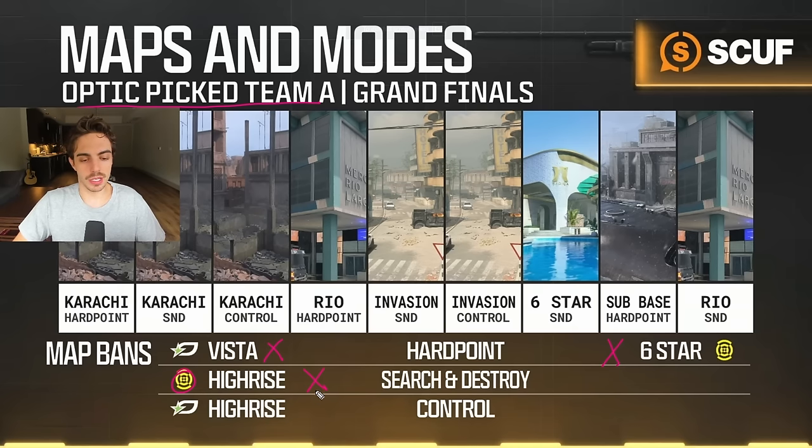We wanted to put our eggs in the basket of maps that were going to be more team-oriented for us. The last veto of the best-of-nine was High Rise Control. New York loved High Rise Control throughout the entire year, and we were trying to get good on it. But Karachi and Invasion for us were just maps where we could get a lot of control — on High Rise if we were one, three, or four down we could just completely lose a round. On Karachi and Invasion we were much more able to get super controlled setups.